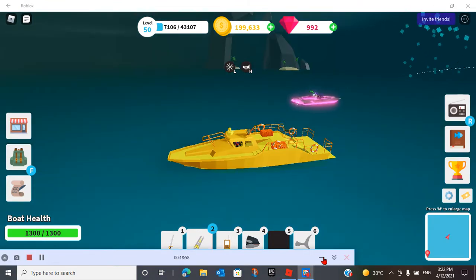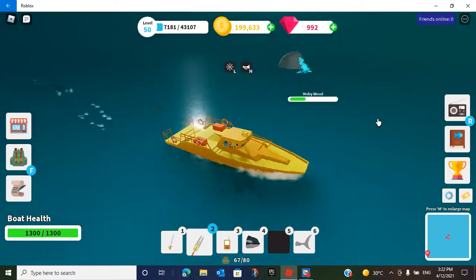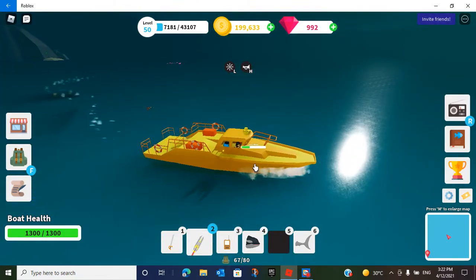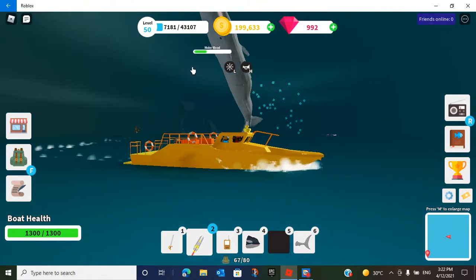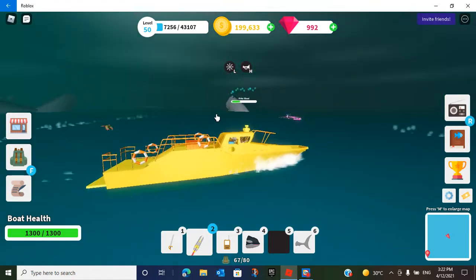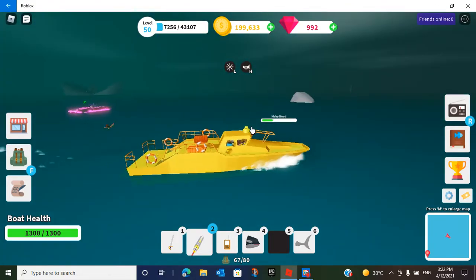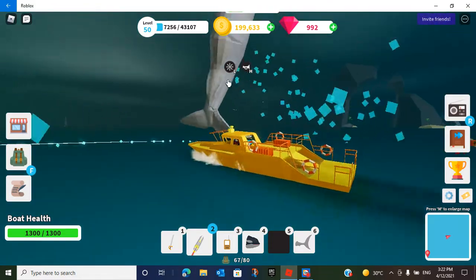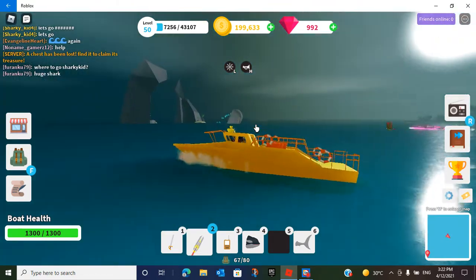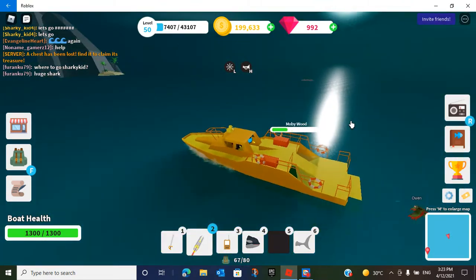Alright guys I'm back! Moby Wood is on really low health now — so many people are attacking him right now and he's about to die. I'm so excited to see what he gives us. I had to repair my boat about two times since I was gone. Oh gosh, I just hate it when you don't know where he is. He also has this ability where he summons giant waves — it's pretty powerful.